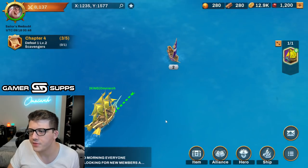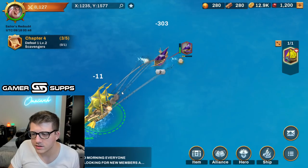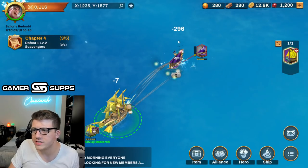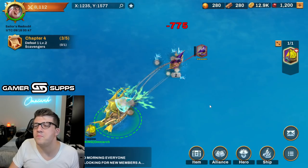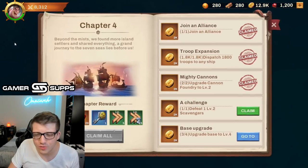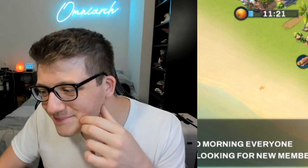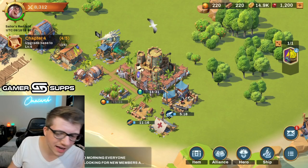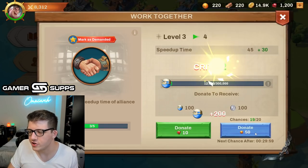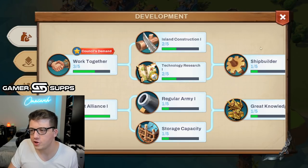Here we go — same size cannonballs but I feel like we have more, so we're dealing way more damage. Big damage — we're really doing well here. Can I open my mail? Game is frozen — the timers are going but the game is frozen. Let's go in and do some alliance donations — might as well, since I don't think I'm actually going to continue playing this game after this video.